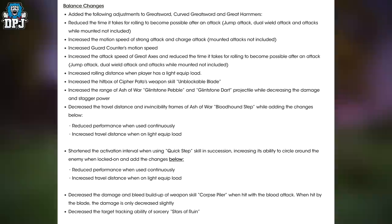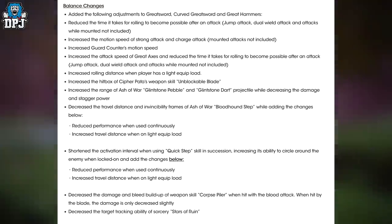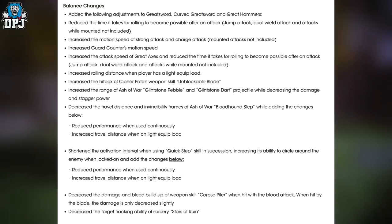Shorten the activation interval when using Quick Step skill in succession, increasing its ability to circle around the enemy when locked on. Changes added: reduce performance when used continuously, increase travel distance when on light equip load. Decrease the damage and bleed buildup of weapon skill Corpse Piler — when hit with a blood attack, when hit by the blade, the damage is only decreased slightly. Decrease the target tracking ability of sorcery Stars of Ruin. Rivers of Blood has had a nerf — can't wait to get on and test this.